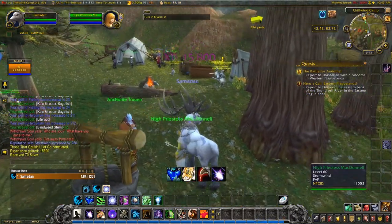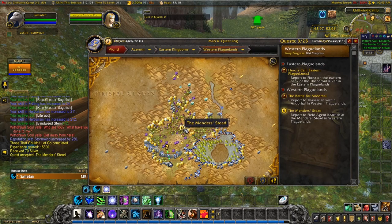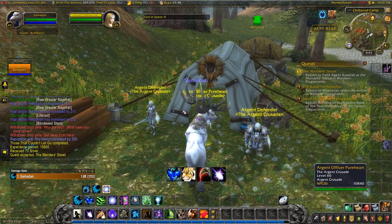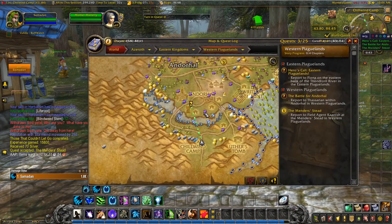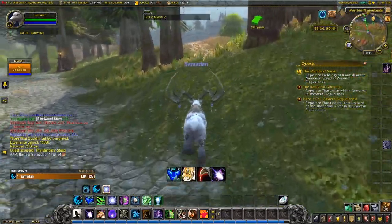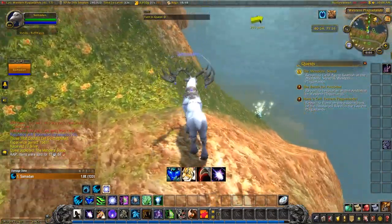Now we start with the Argent Crusade, sending us over to the Mender's Stead, and we also want to go to the Battle of Andorhal. Whilst there's an innkeeper here, let me sell my extra bits and pieces — clear out some space. Now we can use Azeroth Autopilot's green arrow to guide us along, try to be as optimal as possible, picking up herbs and ore as we go, maybe even the odd fishing pool.